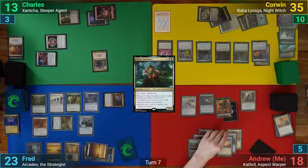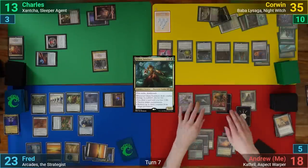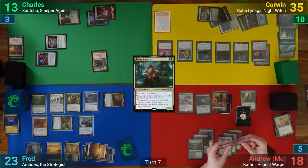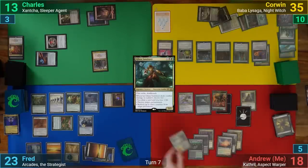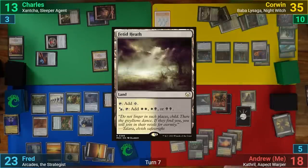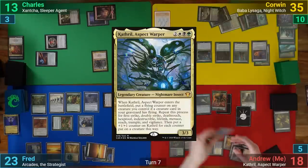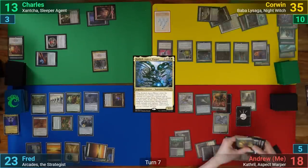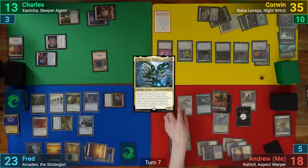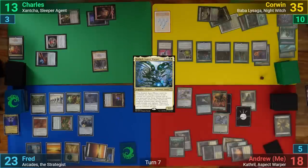I mill two, make an Insect token, and have the Underrealm Lich letting me look at three, keeping one and binning the rest. I play a Fetid Heath for turn and cast Cathril, which gets a Flying, First Strike, Vigilance, and Trample counter, plus four +1/+1 counters. Going to combat, I swing the Archon at Corwin who takes the hit, then pass.